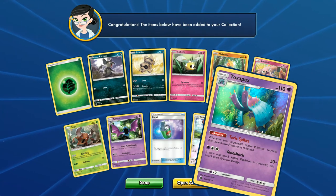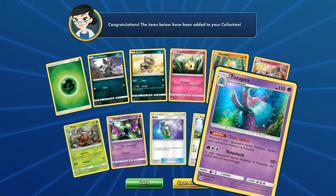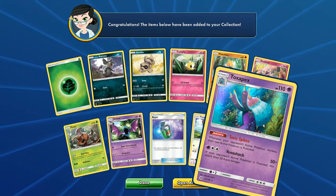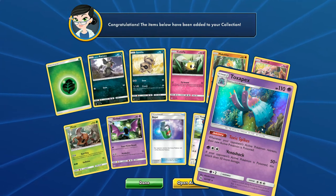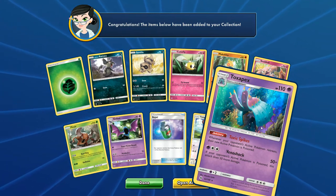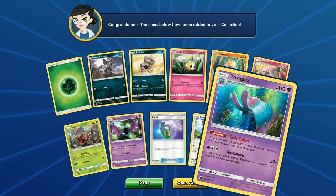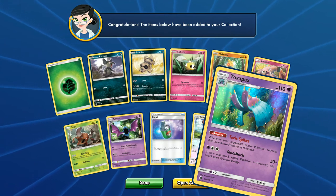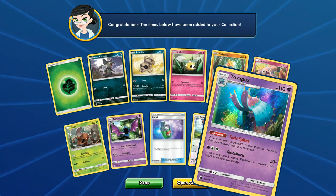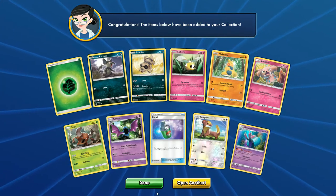Toxapex - whenever your opponent's active Pokemon retreats, their new active Pokemon is poisoned. Wow! That is interesting. If your opponent's active Pokemon is poisoned, this attack does 50 more damage. I could see this more as being support on your bench in a poison deck, but that is really, really good for a poison deck. I've made poison decks before - we're going to look back at that at some point.